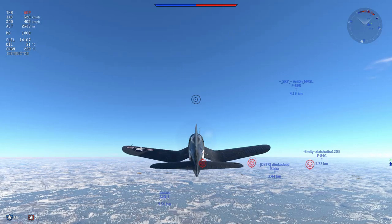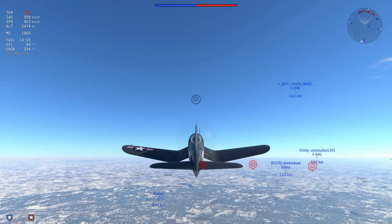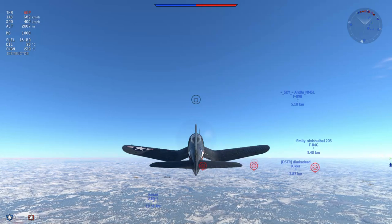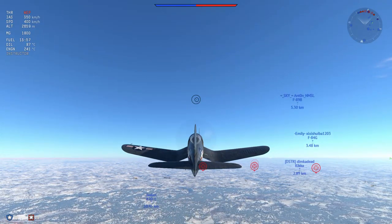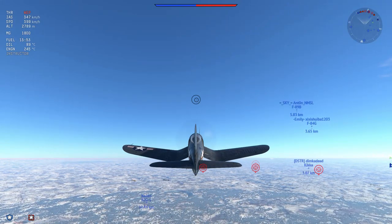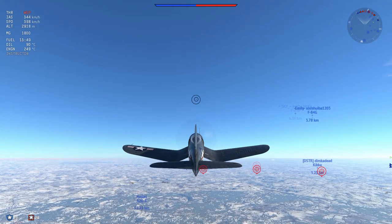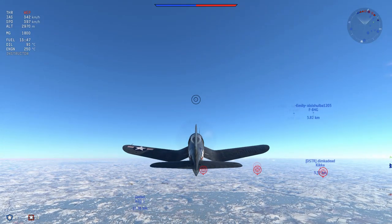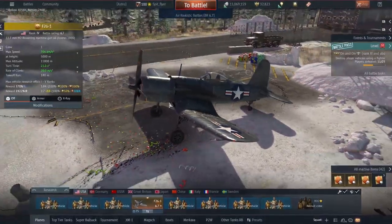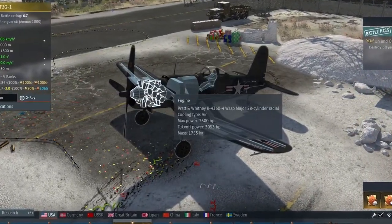The F2G1 Super Corsair is a really, really nice plane. I'm going to be using this as my main Silver Lion grinder. This plane is absolutely phenomenal and you get fairly constant results with it. It sits at battle rating 6.7, so you will see those up-tiers, and you might think 6.7 for a Corsair sounds a little harsh - but if you think about how much engine power this plane has, we're going to look at that in just a second. Loading up in the hangar, we're going to go into x-ray mode and have a look at that absolute monster.